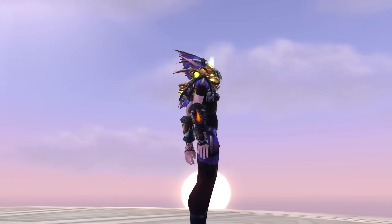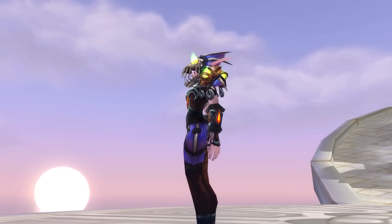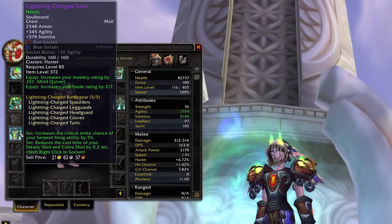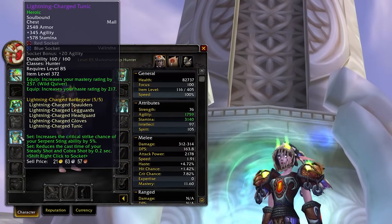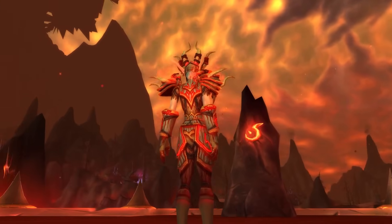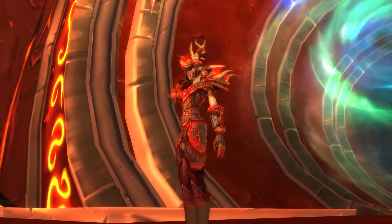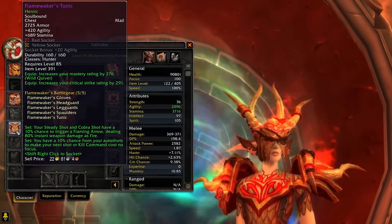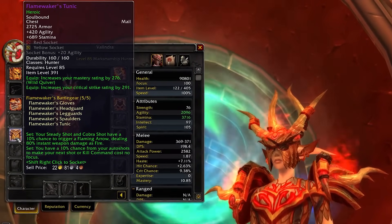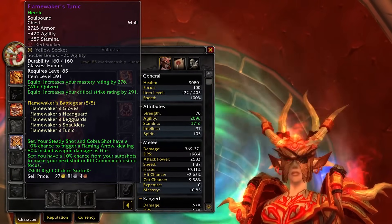Next up we have our tier sets, starting with Tier 11 from Bastion of Twilight, Throne of the Four Winds, and Blackwing Descent. This set has always kind of looked like a weird Murloc — the 2-set increases crit chance of Serpent Sting by 5%, which Survival benefits from the most, and the 4-set reduces the cast time of Steady or Cobra Shot by 0.2 seconds. Overall just a bunch more focus generation and damage from this tier — not the most exciting bonuses, but very functional. Tier 12 is the Flamewalker's Battle Gear from the Firelands, fitting for the raid with the helm making you look like boss Shannox. The 2-set gives Steady or Cobra Shot a 10% chance to trigger a Flaming Arrow for 80% weapon damage as fire — great for Survival due to bonus magic damage. The 4-set gives your auto shots a 10% chance to make your next shot or Kill Command free, saving you a ton of focus over the course of a fight, particularly when you have cooldowns running.